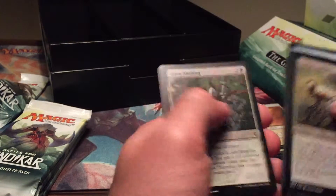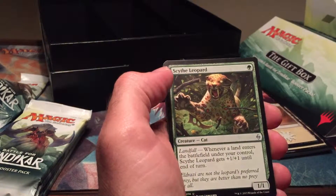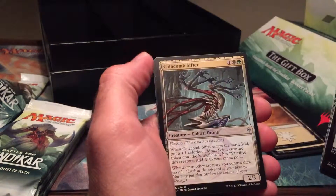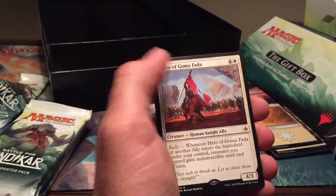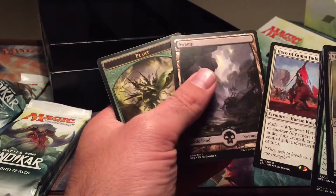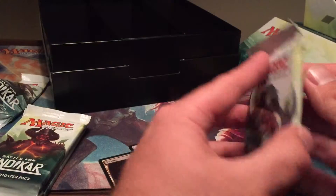Let's see what we get — a regular Sky the Leopard, and a Hero of Goma Fada, with a full art swamp. Okay, next pack.